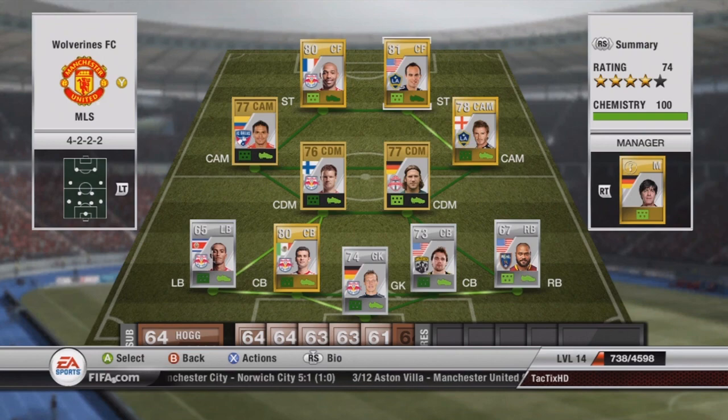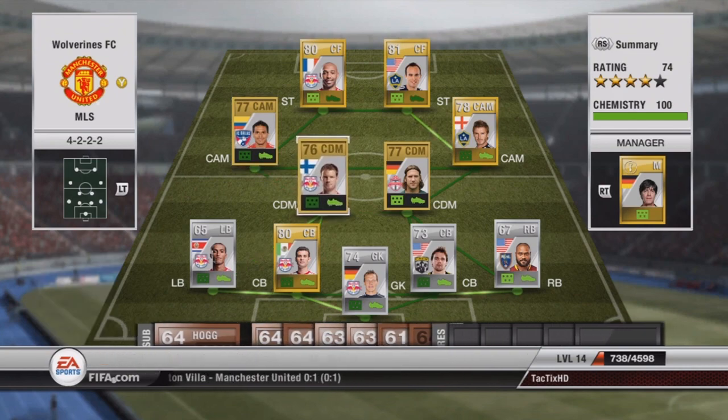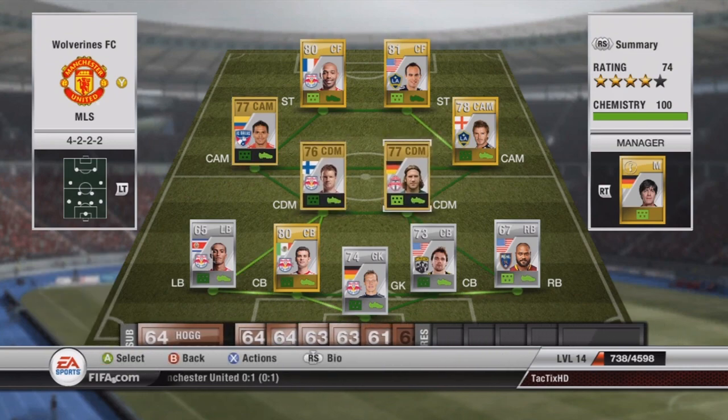If you look at center attacking mid, I have Beckham who also plays in the LA Galaxy, and that's why he's next to Donovan. Over here I have Barrera. Then I have center defensive mid Tanio and center defensive mid Friggs. Tanio's on the left side because he's with the other two New York Red Bull players.